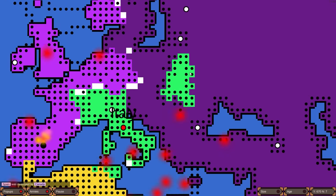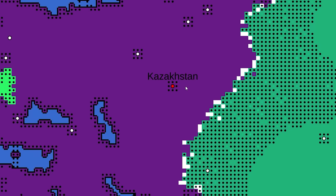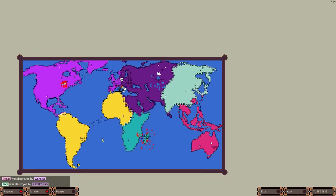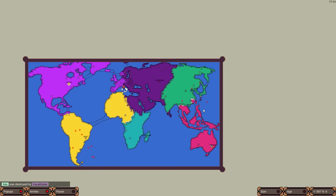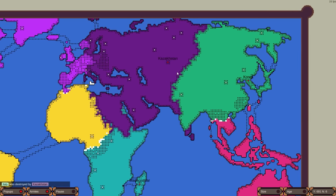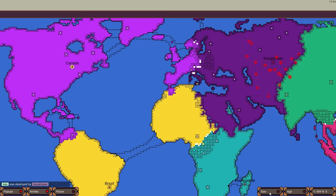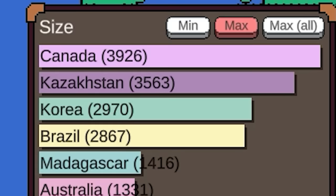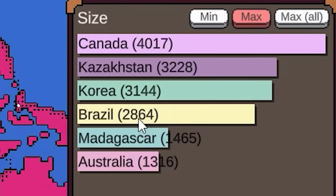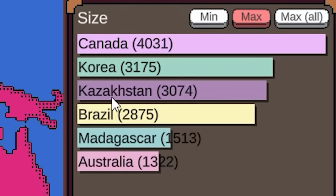They're getting dangerously close to Kazakhstan — but they peace out, then start again. Australia might be a problem for Korea, who really needs to focus on Kazakhstan. Do we have a new first place? Canada is technically number one now, and they're fighting in Europe trying to push Kazakhstan out of Eastern Europe. There are only six nations remaining in this world.